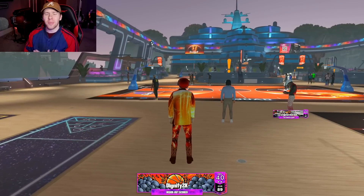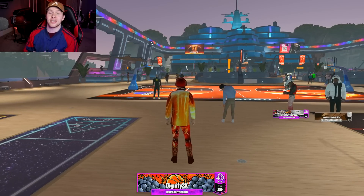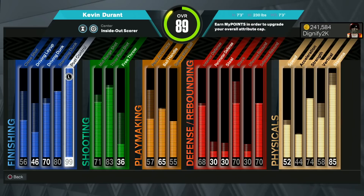This year, I think dribbling on 7-foot players is probably the most fun, and there are tons of different animations you can do. I've seen my 7'1 Victor build, but something about being the max height just makes this a lot better. As a lot of you probably know, if you go with 99 post control on any build, you will get that Hall of Fame Quick First Step no matter what your ball handle is.